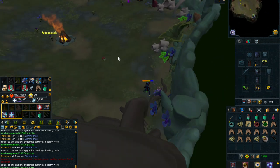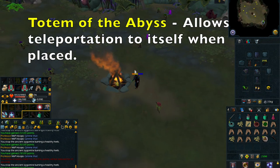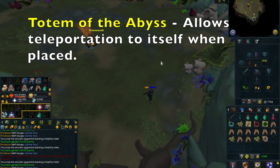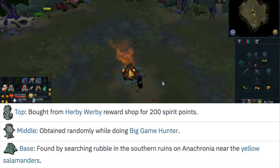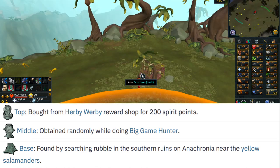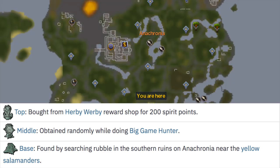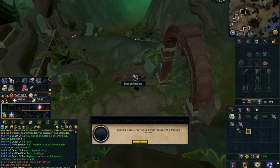Moving on to the Totem of the Abyss. This totem is really cool — its effect allows teleportation to itself when placed, so you can imagine how useful that is. The top component is bought from the Herbie Werbie Reward Shop for 200 spirit points. The middle is obtained randomly while doing Big Game Hunter. The base is found by searching the rubble in the southern ruins of Anachronia near the yellow salamanders — as you can see on the map, and there is a clip showing exactly where it is.